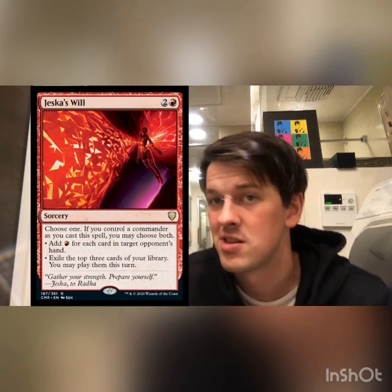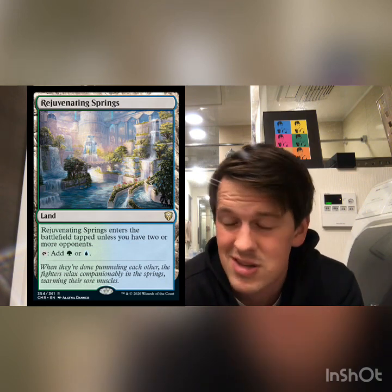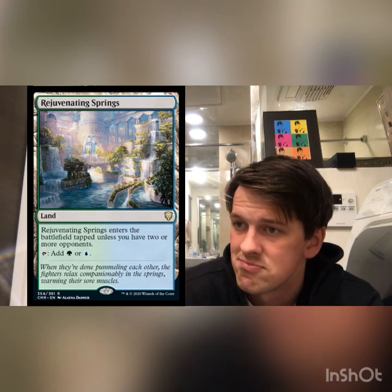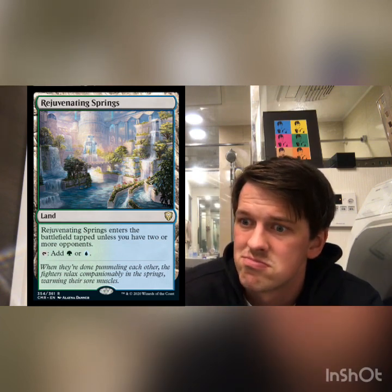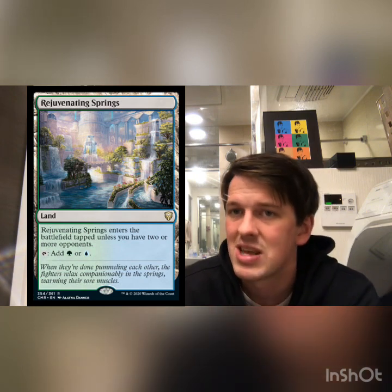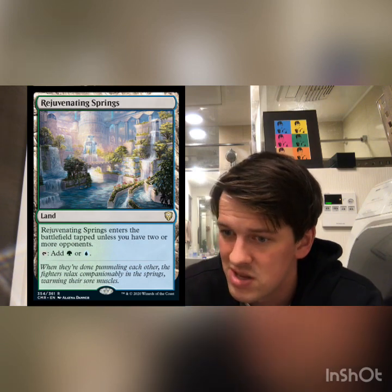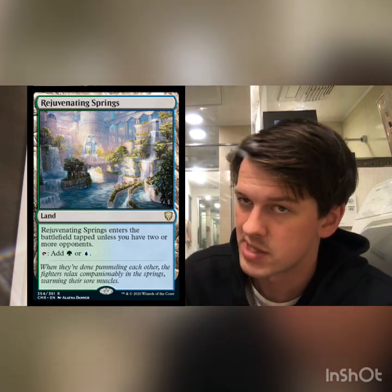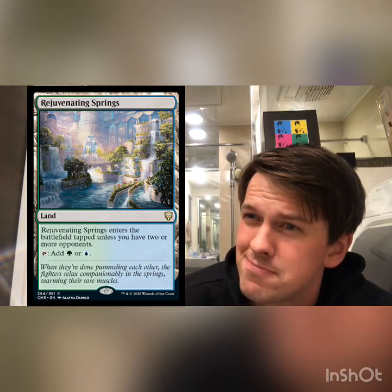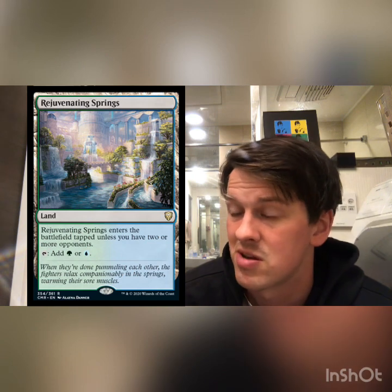Number 4: The Battle Bond lands. I'm familiar with the other five that came out in Battlebond — one of my favorite sets — and this set comes out with the other five. They're great in most decks that run two or more colors. I don't have every fetch land, so I run these in my five-color decks. They also get around Opposition Agent, one of the cards that's going to see a lot of play from now on. They're basically shocklands that you can't search for but don't deal two damage when they come in untapped.